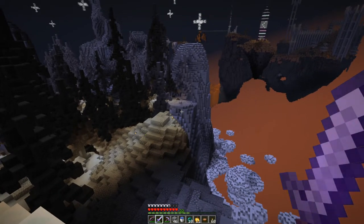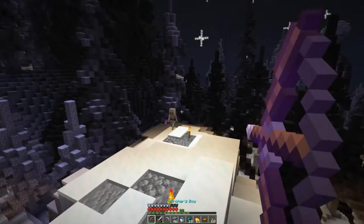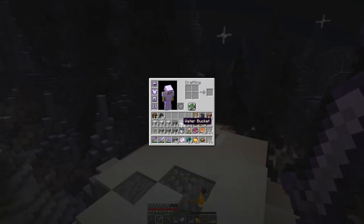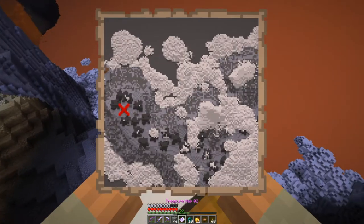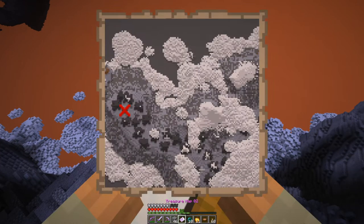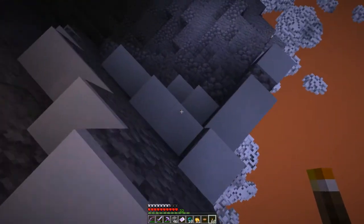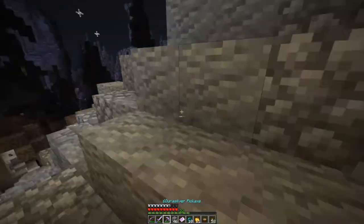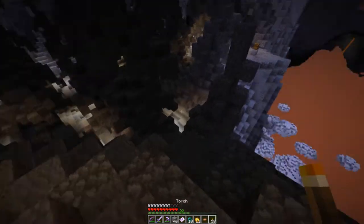Was that just a spawner that we took out? I imagine it was. You must have a spawner nearby. Oh man, that looks like it could be it — maybe somewhere over here. Let's check it out. All right, let's see what we can find. Okay, well that was a candidate for possible treasure place.